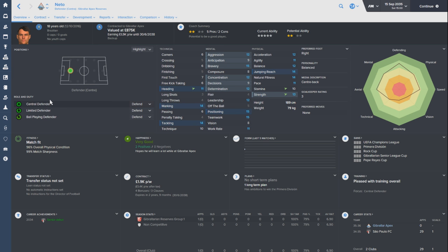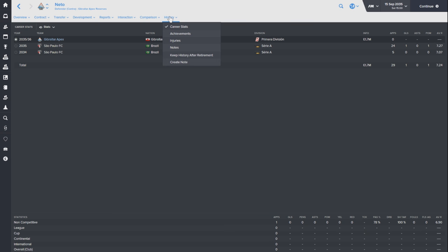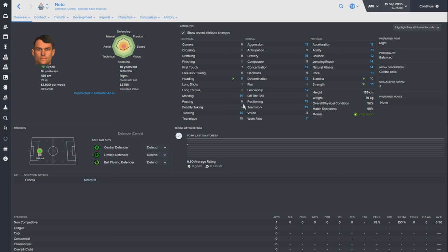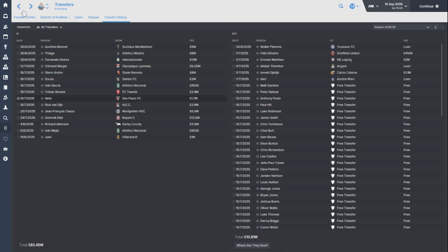The next player is Neto, another Brazilian. I went through every single under-21 and under-19 side and then the major leagues - Germany, Holland, England, Brazil - just looking for good players. Neto came up through that search at 1.7 million pounds. I don't think he's got the potential of some of the other players we've brought in, but at that price he's an absolute bargain. I like the fact he's got good marking and tackling already. Not the best in the air - his heading lets him down - but at 18 there's time to develop.